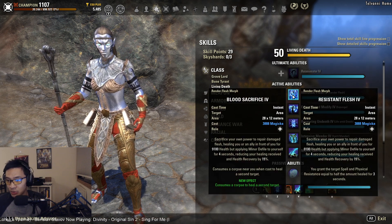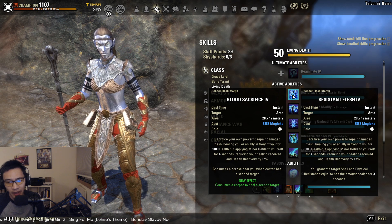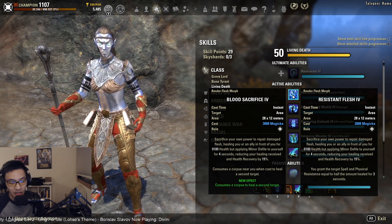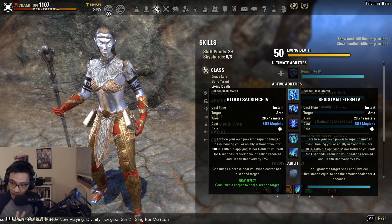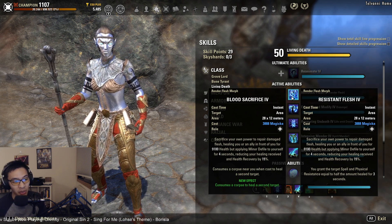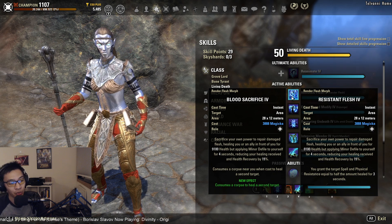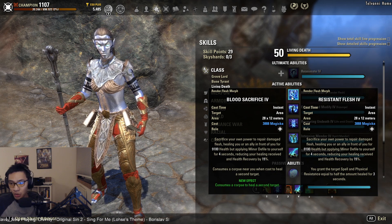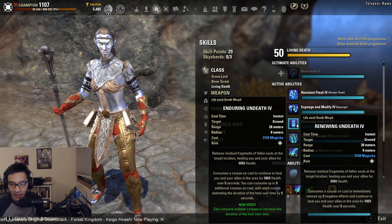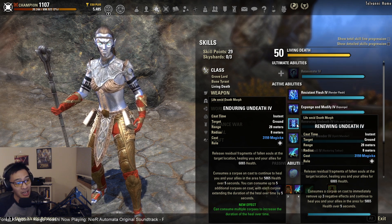Your class single-target burst heal is Resistant Flesh — it heals one person in front of you but applies Minor Defile to yourself for four seconds, which you can cleanse with Expunge and Modify. This is one of the quirks of Necromancer healers, similar to Nightblade healers with Healthy Offering's self-DoT. Unlike stacking multiple Minor Defiles, it just renews the duration. Renewing Undeath is also cheaper, which is another reason to prefer it.